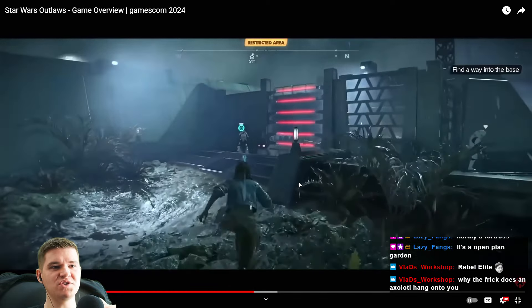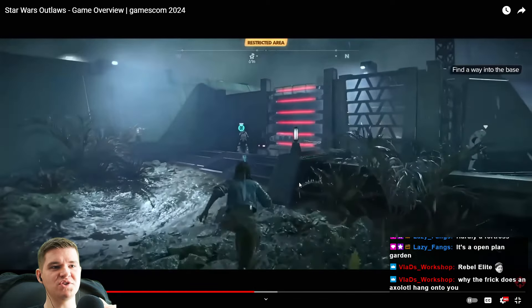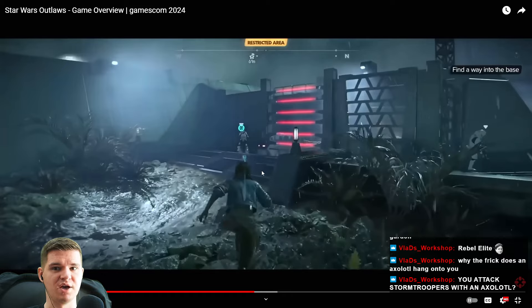We're going to go stealth. Nix is incredibly important — Kay is going to send Nix across to attack the Stormtrooper. It just feels like they had one good designer who came up with an interesting way to expand stealth as a system, and then they fired that guy and never improved upon it. Number one, her hand is broken. Number two, how does that knock him out? He has a helmet!